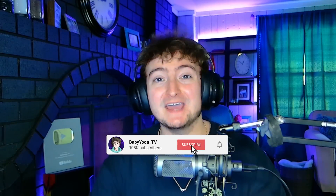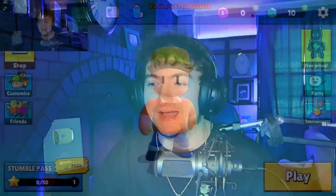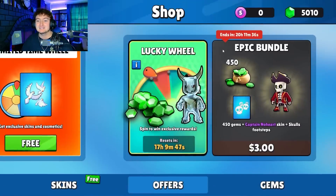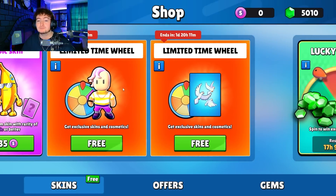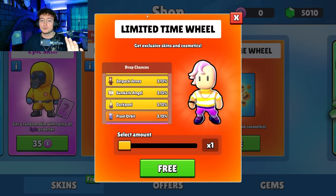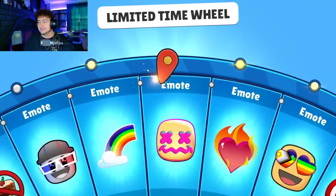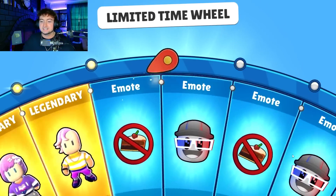What's going on everybody? Today we are going to be getting every single brand new skin in 0.49 of Stumble Guys. If you guys did not see my last video, there is a whole bunch of brand new stuff, and we have two brand new wheels. We're going to be trying to get every single item here, and this video cannot end until we do. Let's see what is new.